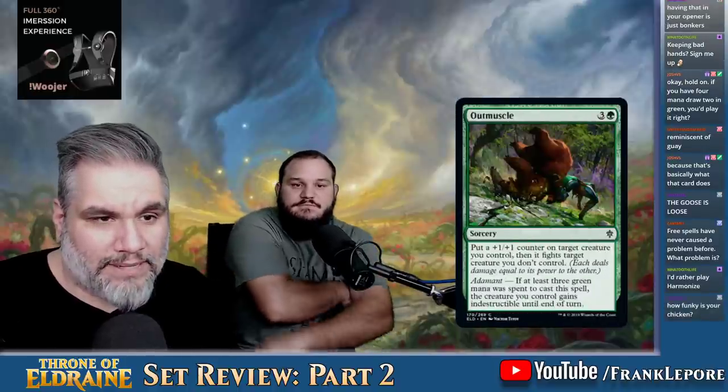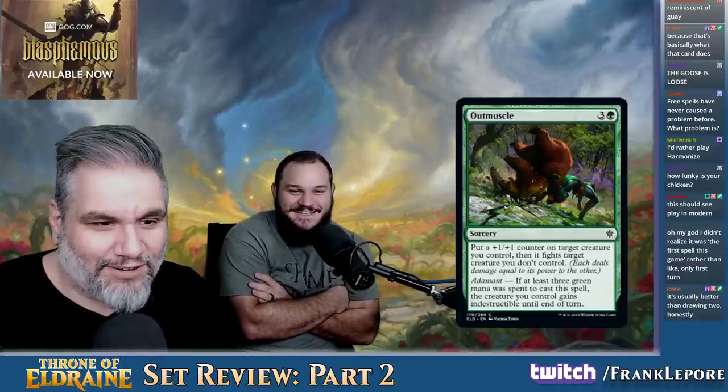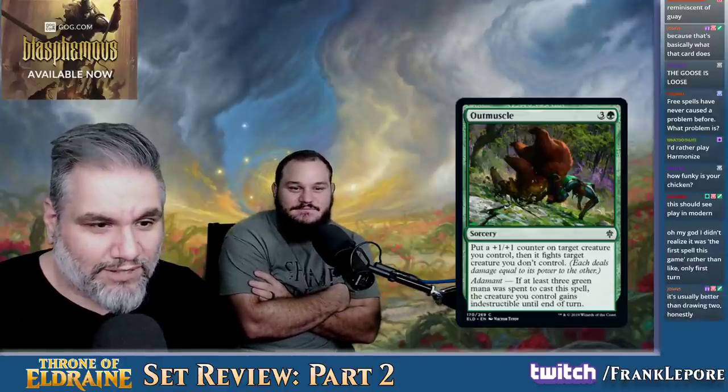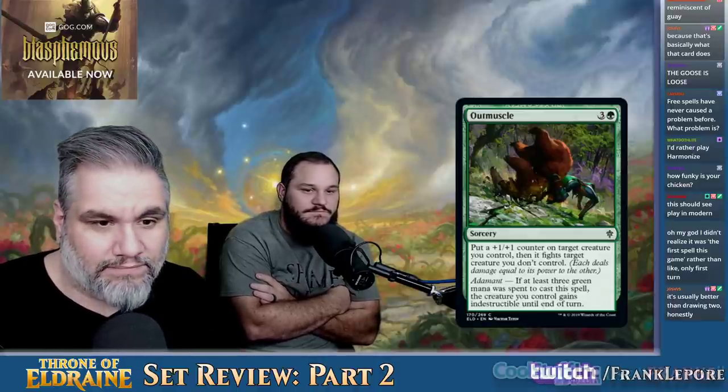Harmonize is better than the other card. Outmuscle — four mana. Put a +1/+1 counter on target creature you control, then it fights target creature you don't control. If you spend three green, your guy gets indestructible. That's fine.